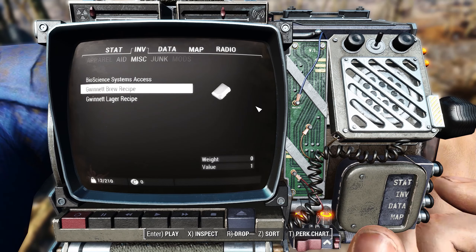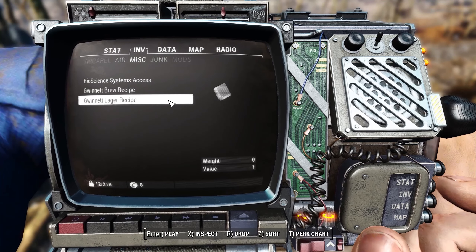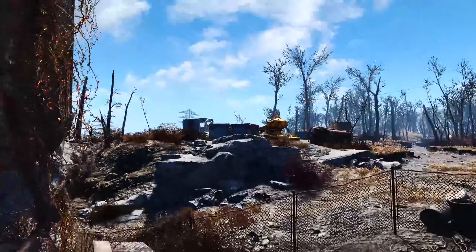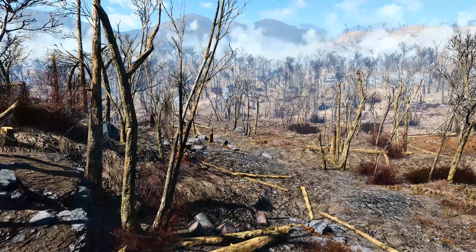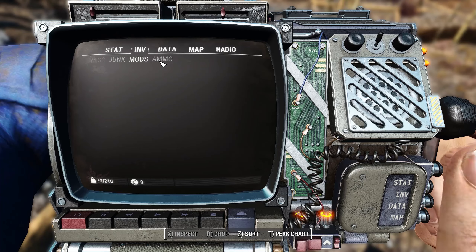So the Pip-Boy is now animation-wise completed. The only other things I need to do now is stuff like when you pick it up in Vault 111 right over there. Not much left to do actually, to be honest.